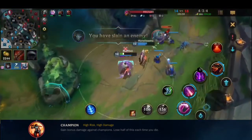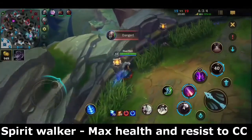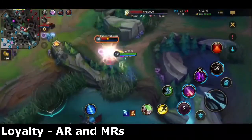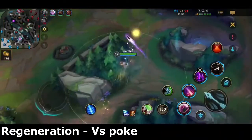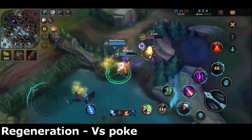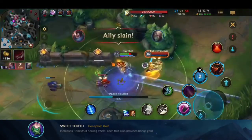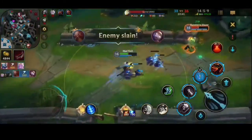Next, take Spirit Walker for the max health and tenacity; however, you can also take Loyalty to gain AR and MR. If you feel like the enemy has more poke, Regeneration is great as you'll be regenerating missing health every few seconds. For your last rune, take Sweet Tooth, which increases healing from honey fruits and provides extra gold — this helps sustain so you can survive longer and not lose your Champion stacks.